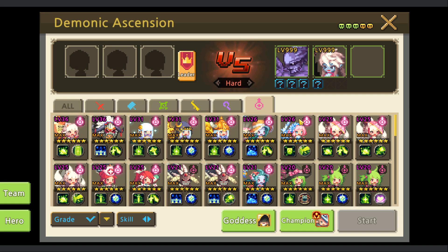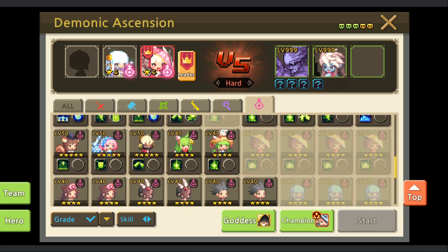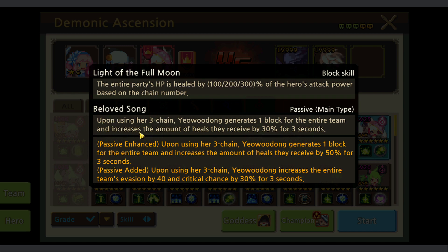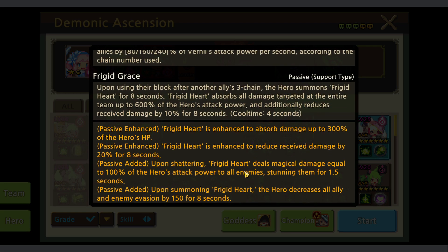For the free option team we can use Yo, Wudong, and Vernal. Wudong uses three chain to generate one block for the entire team and increases the amount of healing, which also means we increase the damage. Wudong also increases the entire team by 40% evasion and critical chance. Vernal creates a shield - we use her three chain and then use a block for the shield.